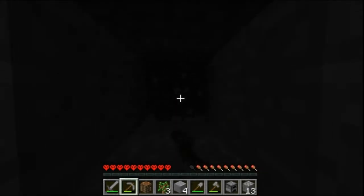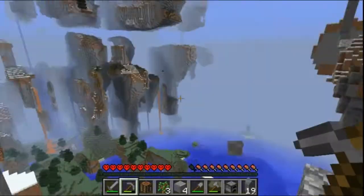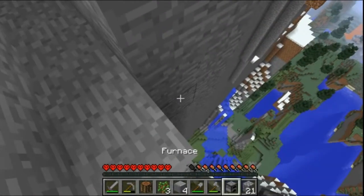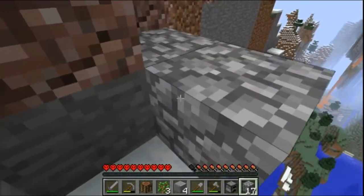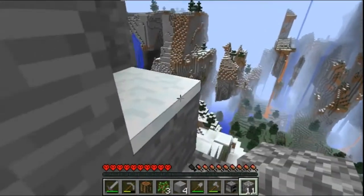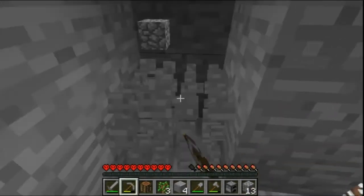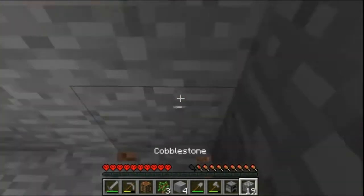I'm just digging up into... oh look, we got air! Alright, we've seen air. See how far this goes up. It goes up for a long time. Let's build a little staircase up. Making our way slowly but surely. Let's dig straight up - the second most dangerous thing to do in Minecraft, with the exception of digging straight down. But we're going to do it.